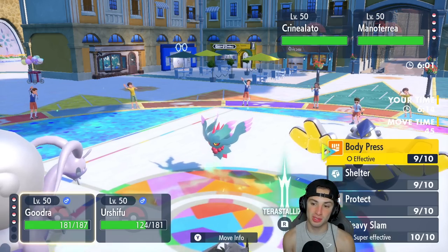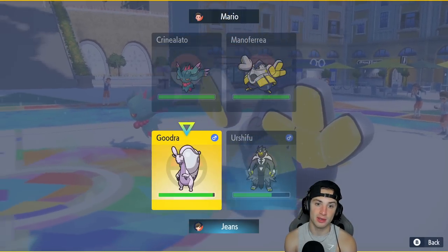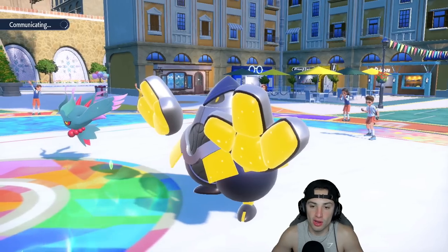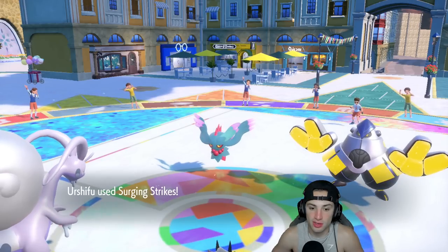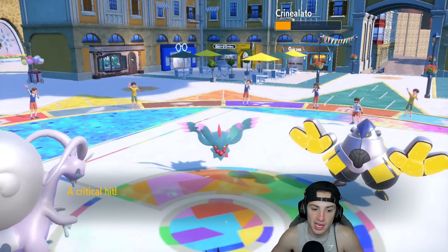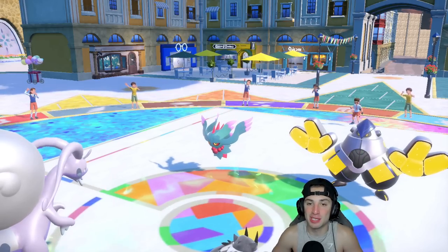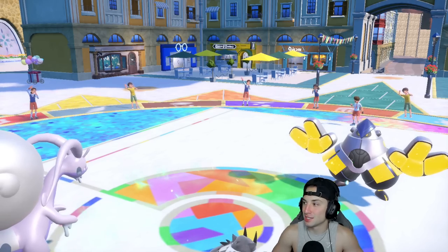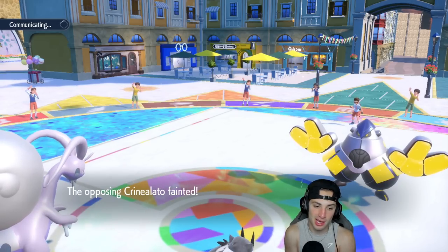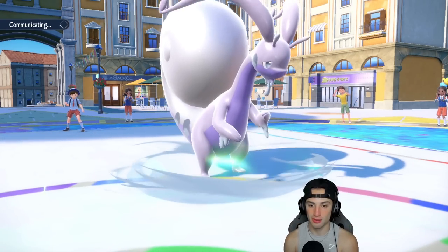I should be able to outspeed Fluttermane and get rid of it with Surging Strikes. Look at my Goodra — almost back up to full HP with a plus-two defense boost. I'm going to Shelter again and get that plus four on the defensive side. We can't be crit due to Shell Armor. They do have Arcanine and Iron Hands, and Fluttermane could Protect, but Surging Strikes should be able to KO through. And yes — it can KO, so Surging Strikes is very, very OP at taking out Fluttermanes with Choice Scarf allowing you to outspeed.